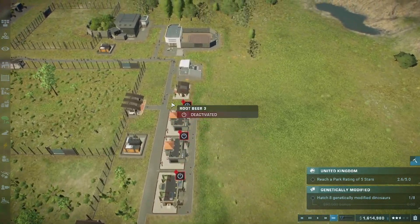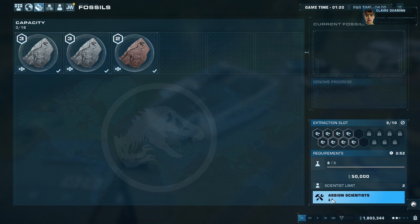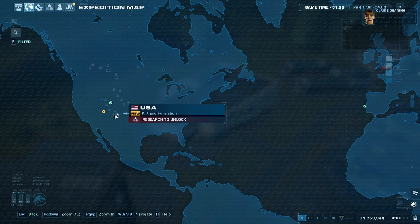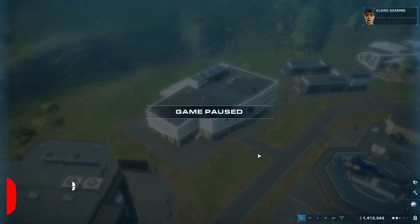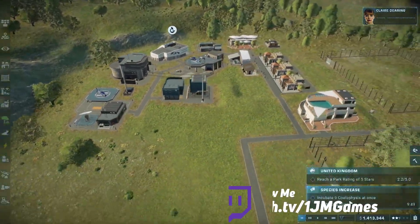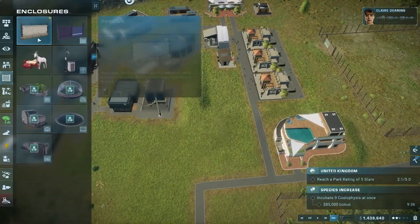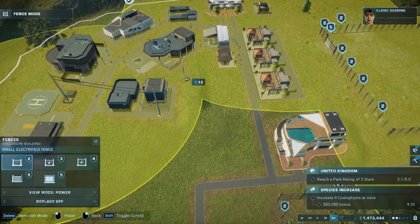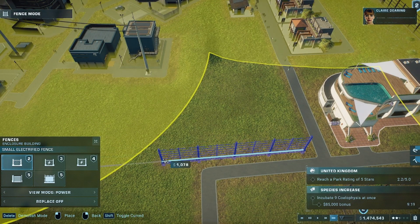Welcome back — they literally sent me a mission and I couldn't refuse it. I need to get nine of these dinosaurs released in one go — release nine little dinosaurs. I was like, sure. As nature holds true, the same holds true in the park, so we need to incubate this dinosaur and get it released into an enclosure.